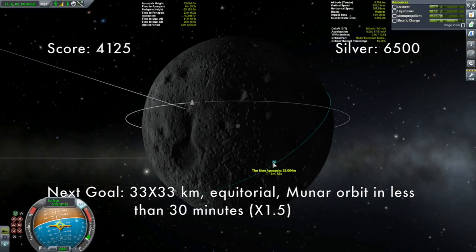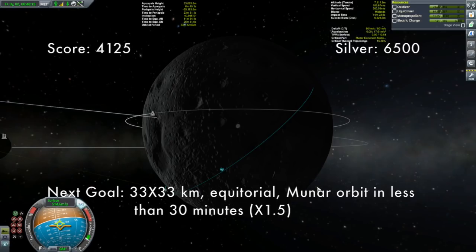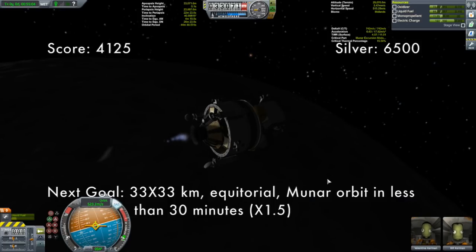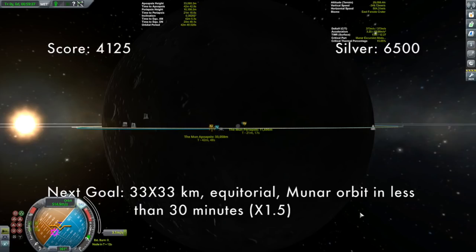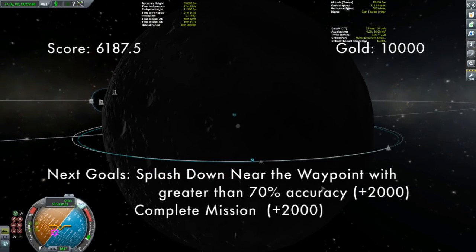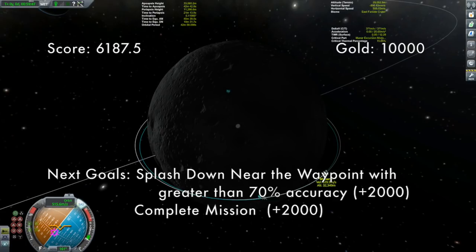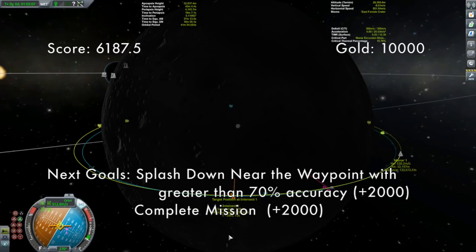Then we need to do the rendezvous. It's easier to get back to Kerbin from an equatorial orbit, so we're going to rendezvous with Jeb, making the inclination change. That is 33 by 33 — we need to get our inclination the same. Let's see what that looks like: periapsis a little over 11 kilometers, that is fine. Set Munar 1 as our target and adjust until it looks right. Half-kilometer separation, about 40 minutes — awesome.